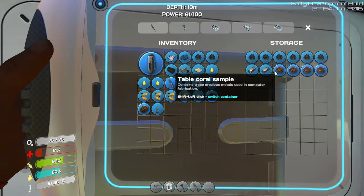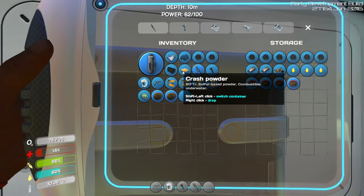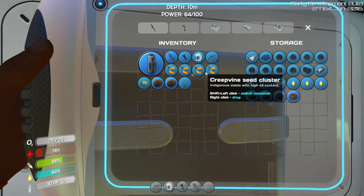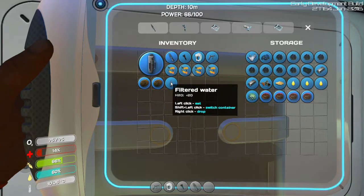Advanced wiring kit — I guess I don't need that with me right now. Put the lube away — it's hard to say that without laughing. Well, we can afford to lose this stuff.